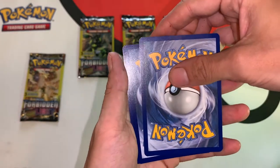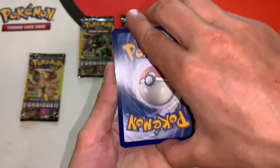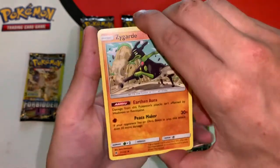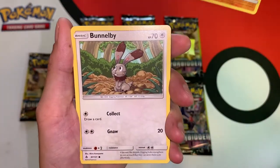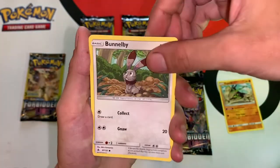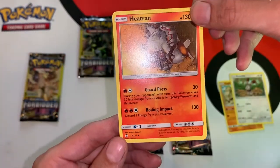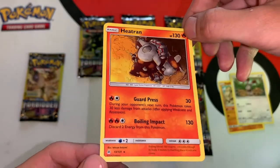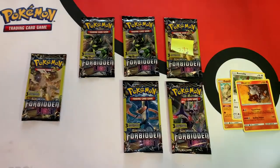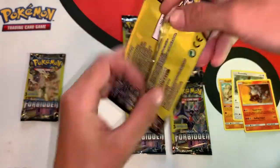The good card in these Dollar Tree packs is always protected in the middle, so we'll flip one to the front and start off with a Zygarde uncommon, a Bunnelby, and a Heatran rare. You're not guaranteed a rare in every pack, so I guess we will take that and hope for something better in pack number two.